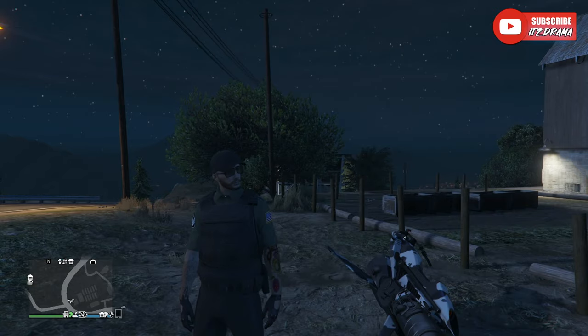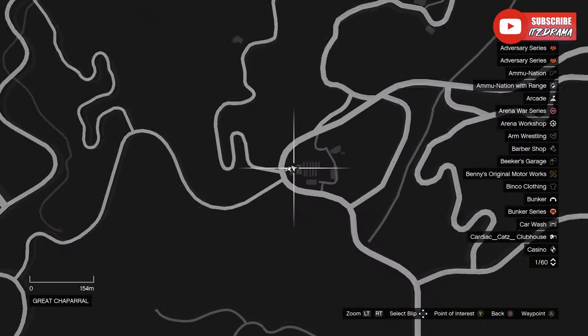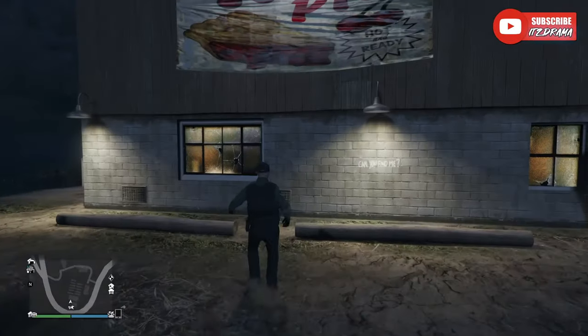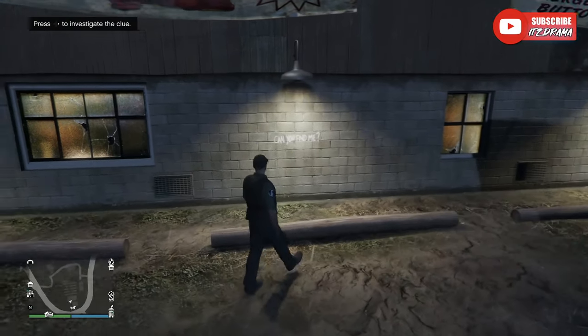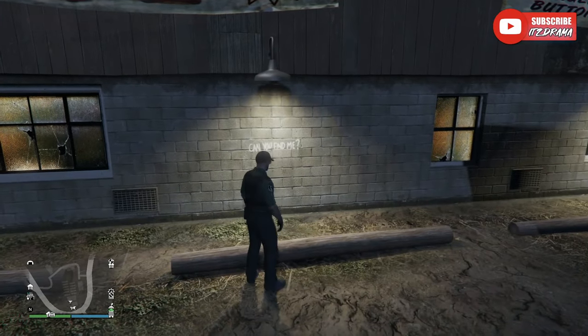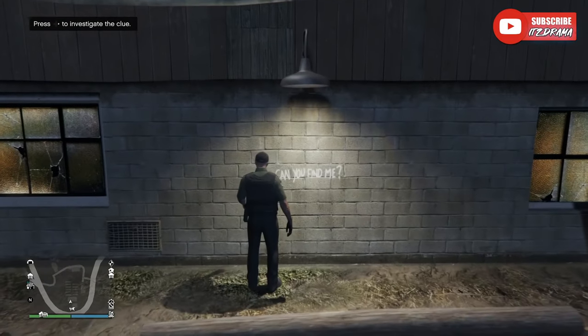Clue number one is going to be right here in this location. It's going to be next to this big barn and you're just going to want to walk right up to it. It says 'can you find me?' and then you press it to examine the clue. It just shows a closer view of it, then you press exit, and on your screen it'll say clues investigated one out of five.